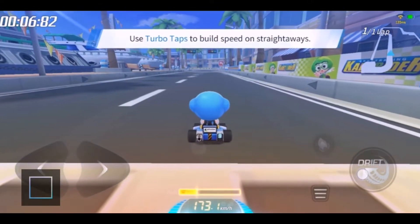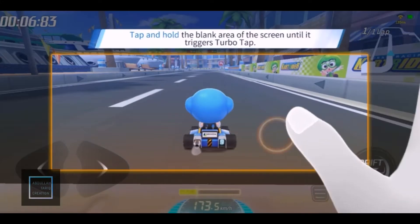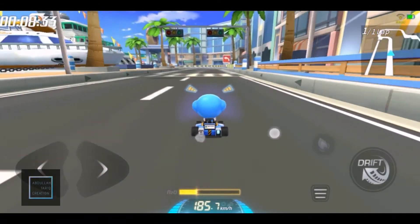Use TurboTap to dip down straight away! Hold the blank area of the screen until it triggers TurboTap.